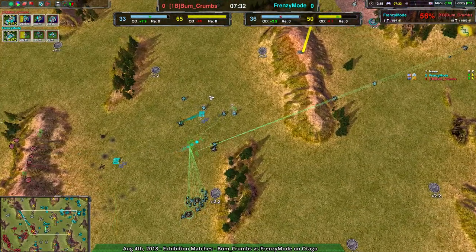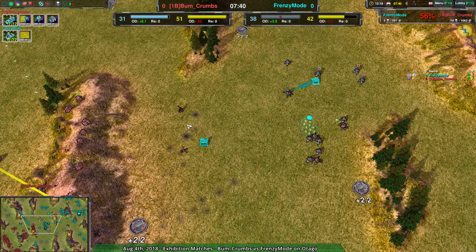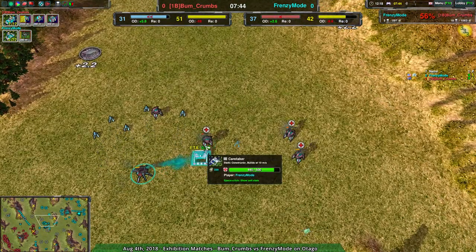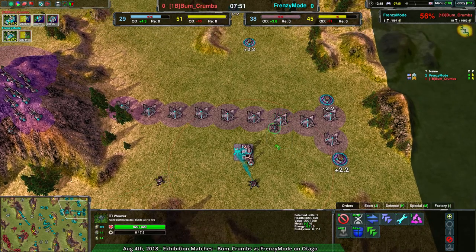They're getting a frontline firebase and probably setting up some defenses there. Getting some reclaim going if they can. This caretaker that was up would help with reclaim — kind of nice. But at the very least it helps with repair, keeping units alive — always good. The only downside is there are no caretakers in the main base, which would be really helpful right about now.